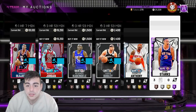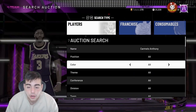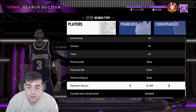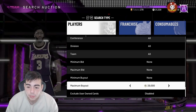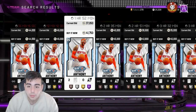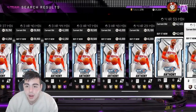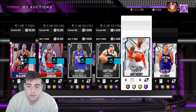Personally I really like the Reggie Lewis — he's definitely the best card for me. He plays so well, he's literally amazing. I didn't even know Reggie Lewis was that good, but he is a really great card to use. If you need a pink diamond shooting guard, get him. In his debut he dropped 25 online — I would definitely recommend you guys try him out.